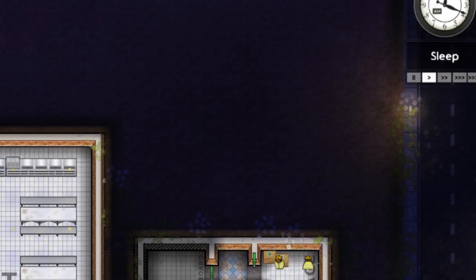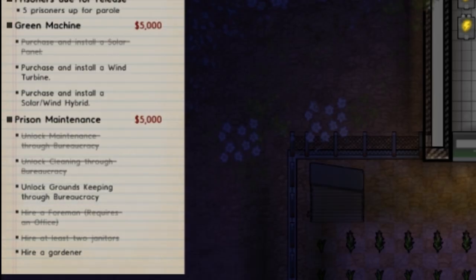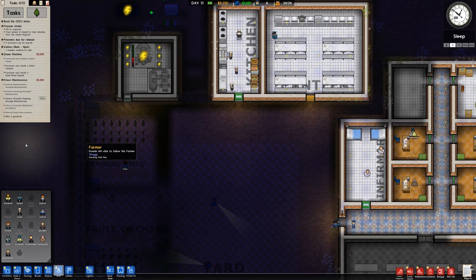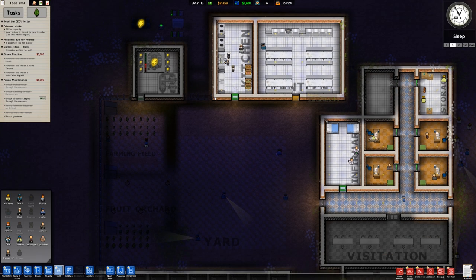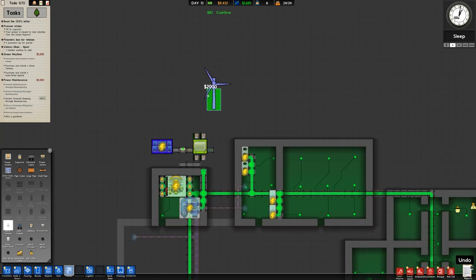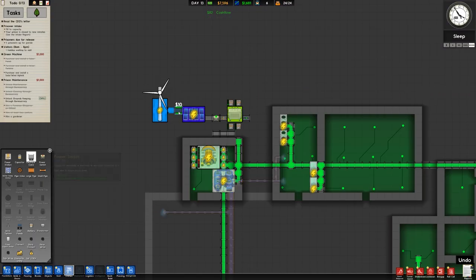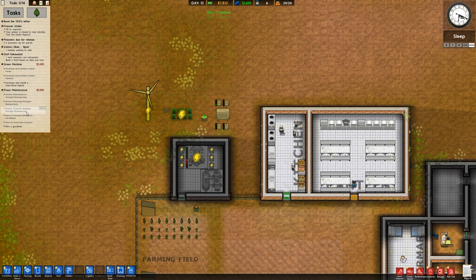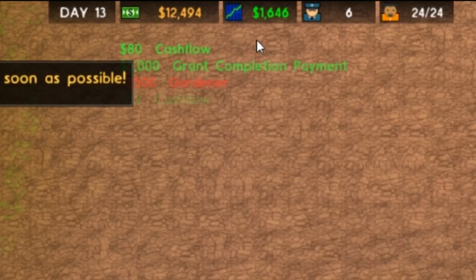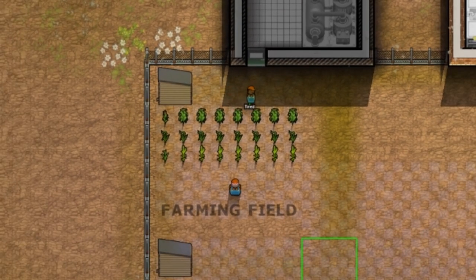What we could do is do prison maintenance because we're almost there. We just got $10,000, so I need to unlock groundskeeping and then hire a gardener — easy peasy. We're going to do groundskeeping, then hire the gardener, and that should allow us to get some money. We're at $9,000 so now I can go back to doing what I really wanted to do. We'll put a wind turbine right here — build that wind turbine. And we're almost able to hire that gardener. Things are starting to progress. Now we're at $12,000, and here are our little farming fields.